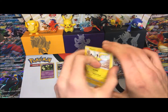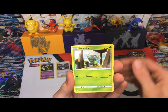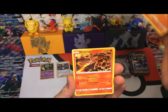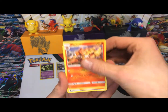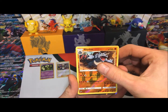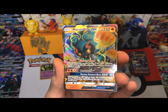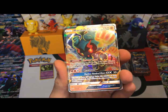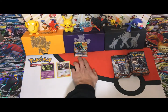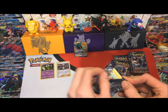Next pack: Pikachu, Noibat, Drifblim, Tangela, Rhyhorn, Heatmor, Seismitoad, Kiawe. Our reverse is a Rhyhorn, and a Marshadow GX to start it off! Let's get a good look at that Shadow Hunt and Beat Down. He's very commonly used right now in the Night March deck if you play Expanded.